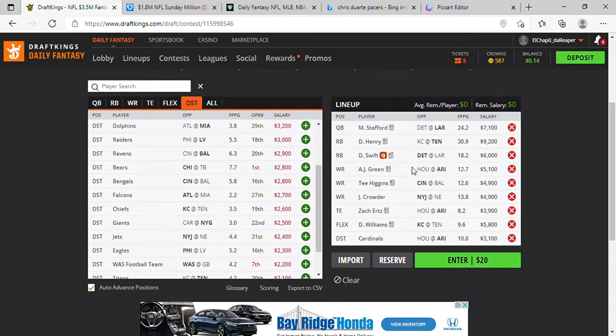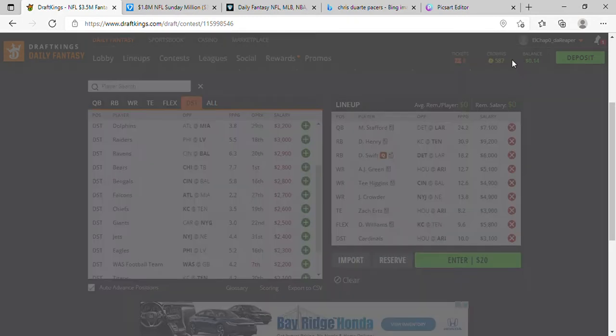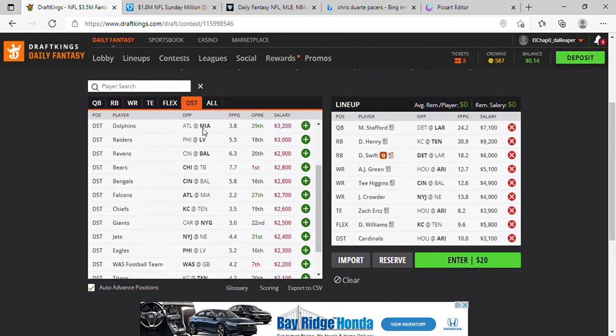So DraftKings Lineup 2 is: Matthew Stafford, Henry, Swift, AJ Green, T Higgins, Jameson Crowder, Zach Ertz, Darryl Williams, with the Cardinals as defense.